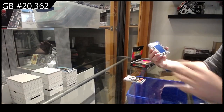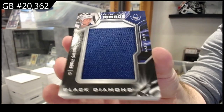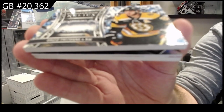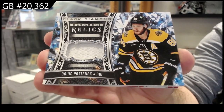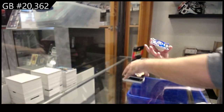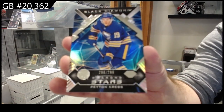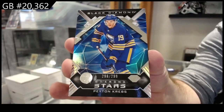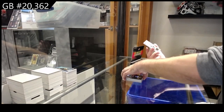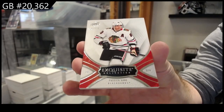Team Logo Jumbos Borea Salming for the Maple Leafs. Diamond Mine Relics Boston Bruins — Pastrnak. We've got a $2.99 for Buffalo — Peyton Krebs. And a $2.99 Exquisite for the Hawks — Patty Kane. There we go, a $2.99 quant.